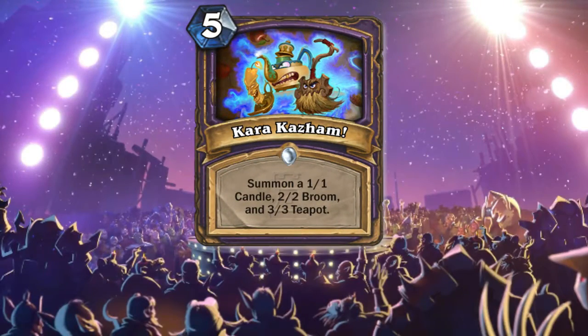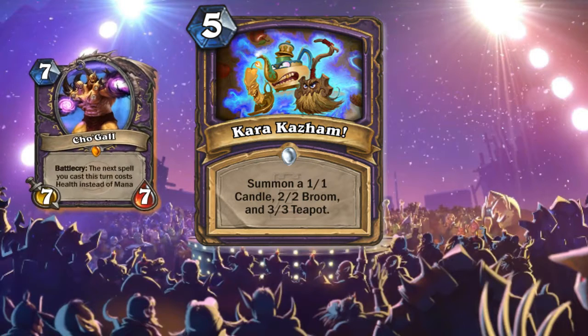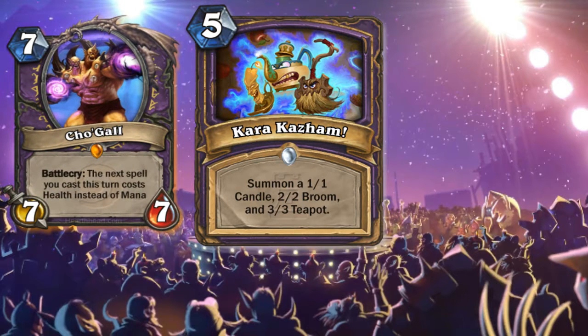The last Warlock card is my favorite: it summons one candle, two brooms, and a free teapot — so Cho'Gall value. Imagine Cho'Gall coming on the board with a candle, a broom in one hand, and a teapot in the other. It's like Force of Nature but the stats are uneven. You can empower some of the minions, trade them, or just have board presence. I think this will be good in Zoo or maybe Reno Lock with Cho'Gall.